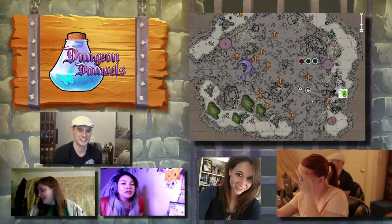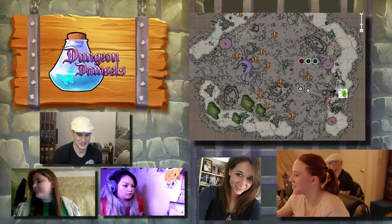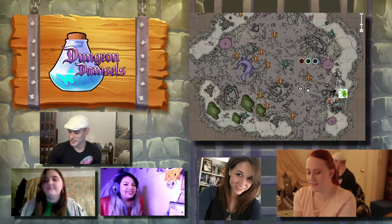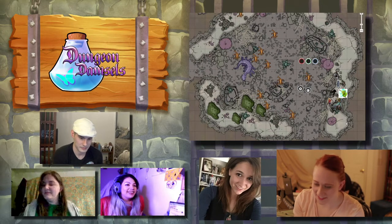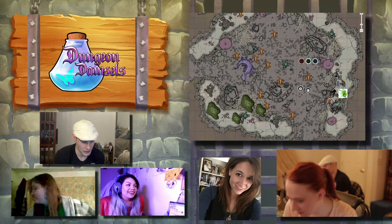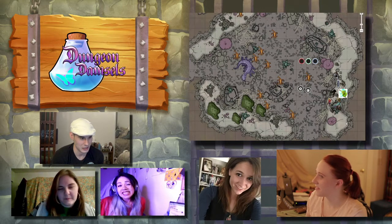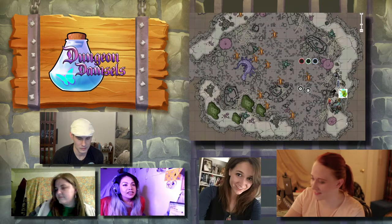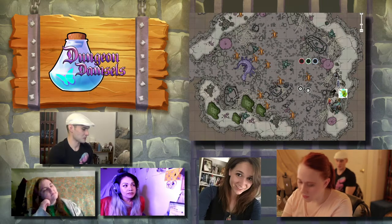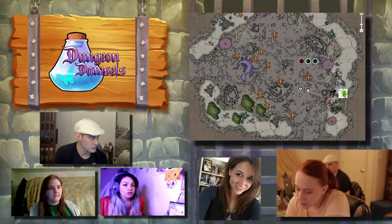Okay, make your final stealth rolls to get down the cliff face. A nat 20! Wow! We also have Pass Without Trace — very exciting. How does it do with a nat one? That's an auto-fail for attacks, but otherwise you still add your modifier. We're doing it based on group average basically.